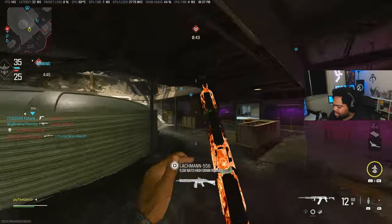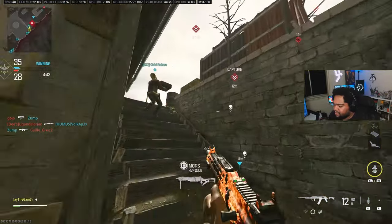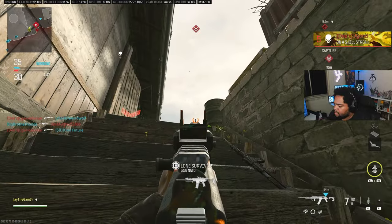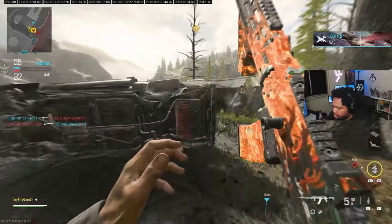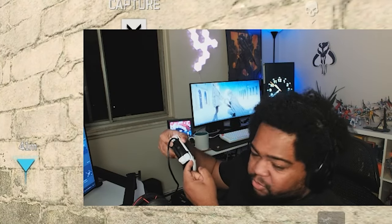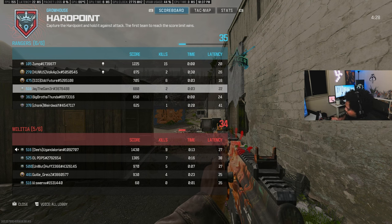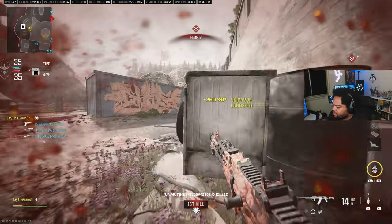Lately I've been noticing the left side of my Scuff controller has been squeaking — I don't know if squeaking is the right word. It's like the plate isn't fully on; there's a little bit of space right in between. It's not like that on the other side — when I squeeze it you can feel the plate kind of split right there. It's kind of annoying, though I don't think it's broken since I can still use it.